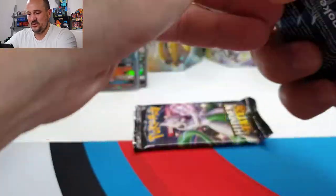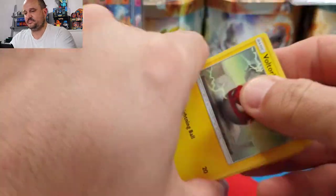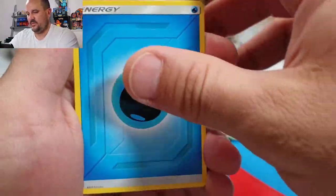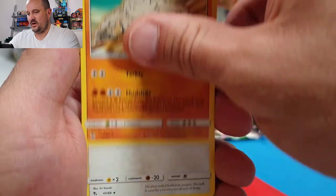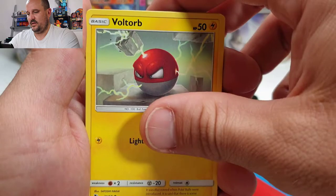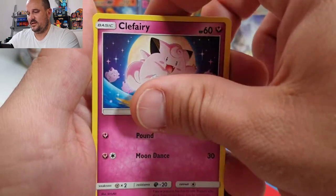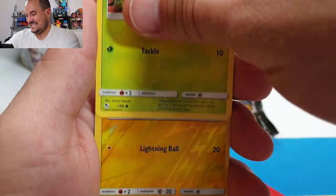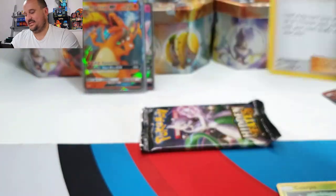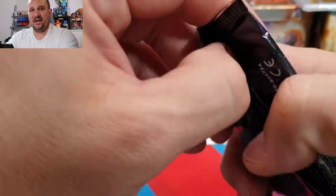Then we have the Mew pack — can you be lucky for us today? One, two, three, and four. We have Water energy, Graveler, Farfetch'd, Brock's Gym, Voltorb, Geodude, Eevee, Clefairy, Caterpie — reverse Vault hole — and hey, another Bill! I love Bill. Another Bill — all right, last pack, let's see what we can do.